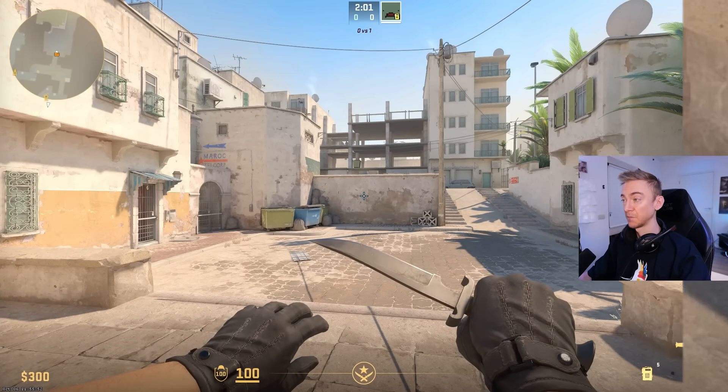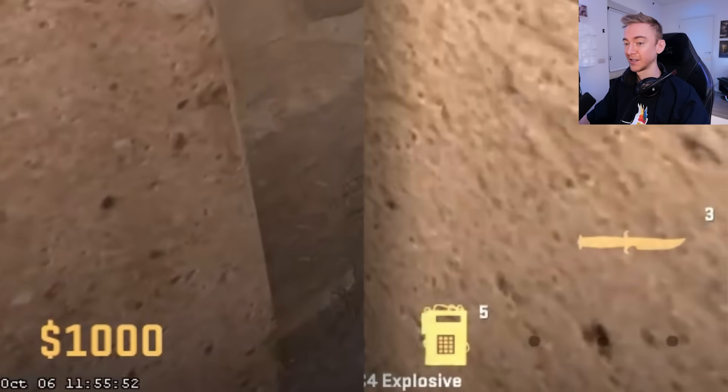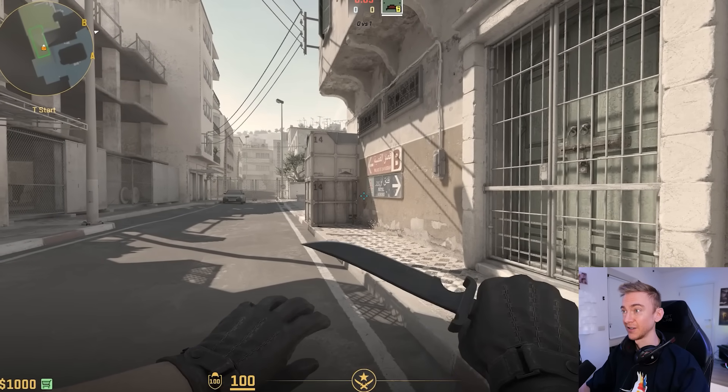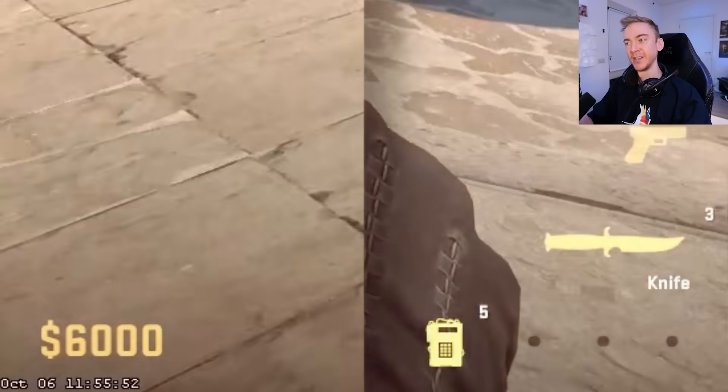Then we're gonna hit the key that we bound our alias to. There we go — got my money back and my deagle is gone. This definitely works locally, and I think it works online as well. One more little test: leaving the buy zone and then boom — no weapons, we got our money back.